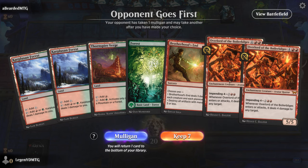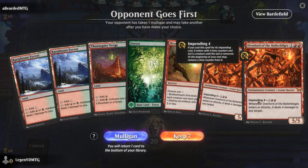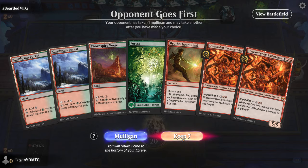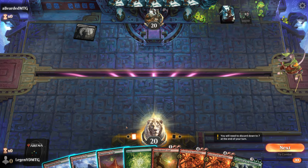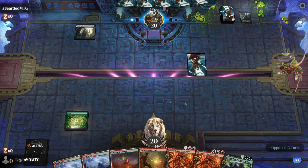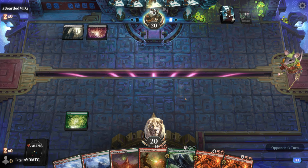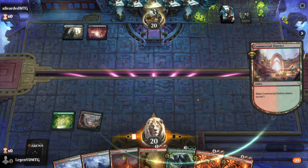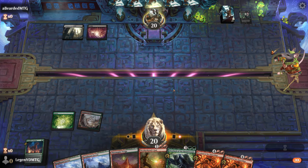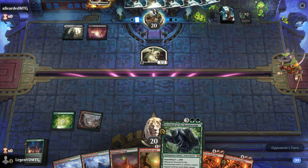Alright, we're on the draw. Our hand's got a bunch of removal but no real combo or ramp, so this one could go either way. Against a creature heavy deck this is fine — I'll give it a shot. Opponent on black-white, and the Green Overlord is a good draw, will give us something to do on turn three if we don't need to Brotherhood's End. Now we can surveil, and I'll definitely keep the Surprise — just missing Calamity to set up a very exciting turn.